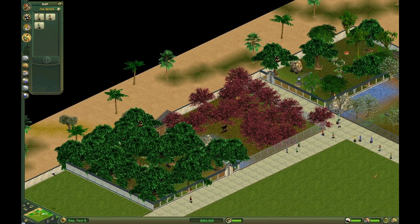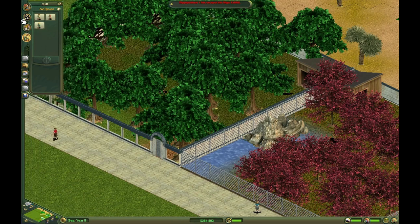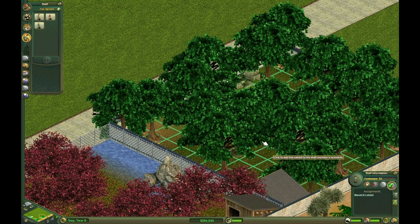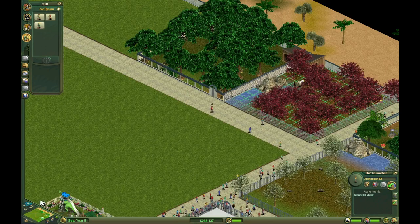Come here. They went behind a tree. Where are you? There you are. Come here. You're assigned here, and you'll be assigned on the one next to it too.